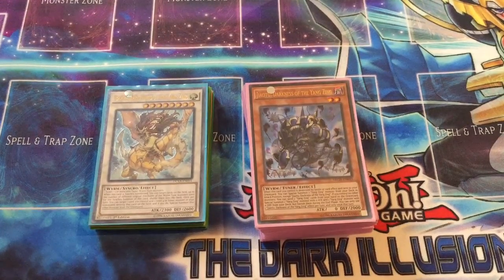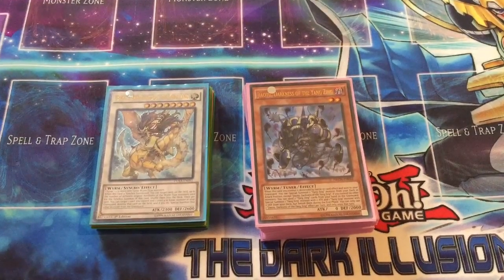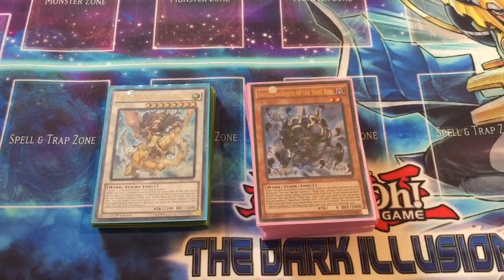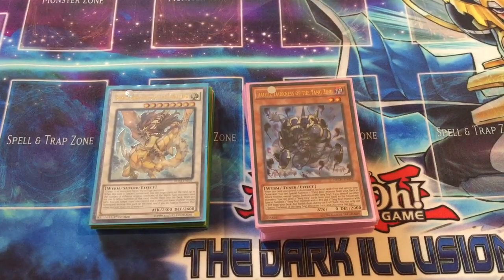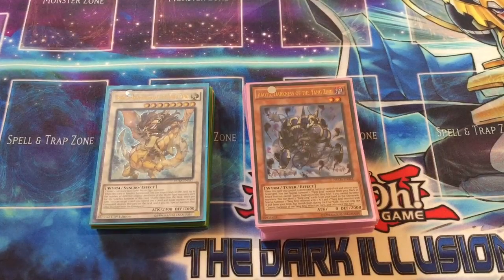I'm gonna take you through some of the combos in this deck and show you just how strong it is. A lot of people are gonna be trying to pick up all these cards and build this deck because it's gonna be very good with the release of Deng Long and the Nine Branches Yang Zing trap card. Before then, you gotta do a little MacGyvering to get some of the stuff you need.